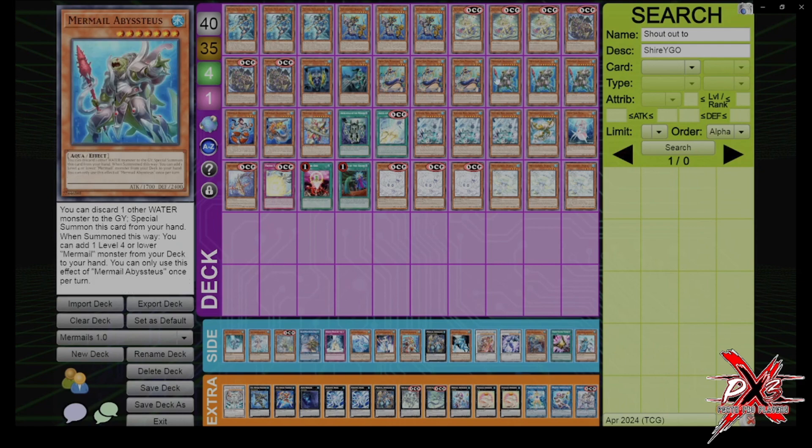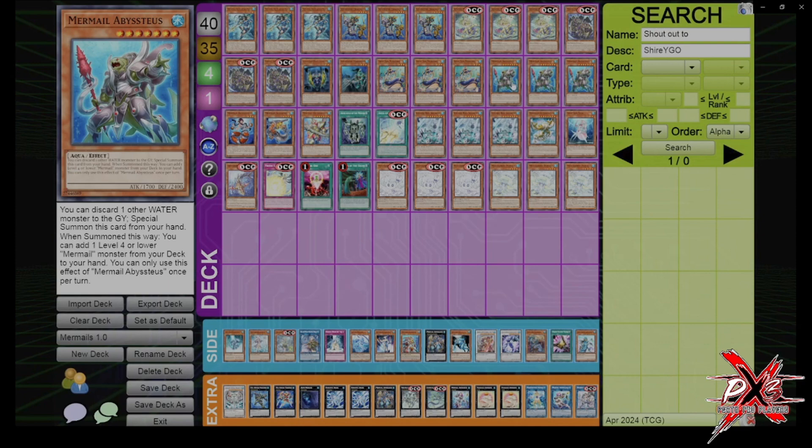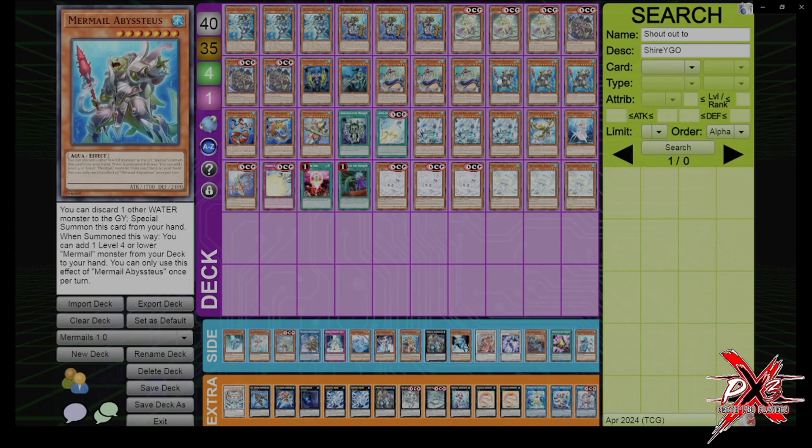Next is Teos. Teos can discard a Water Monster to summon itself from the hand — this is not once per turn, you can do this as many times as you want. The second part is once per turn: you can add a level 4 or lower Mermail Monster from deck to hand. We max out on this because, similar to Minstrel except a little bit better, this card is a starter. You can search Bodyguards or Neptubus and move along with your plays, or also search Pike, which searches either of those or Minstrel. But mainly, it's an extender.